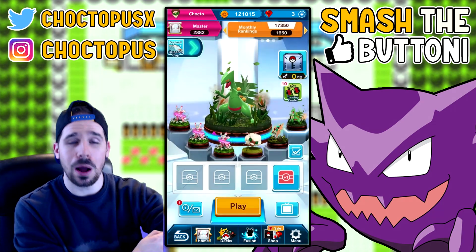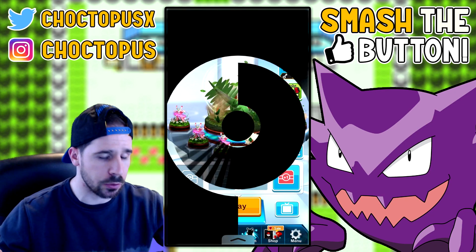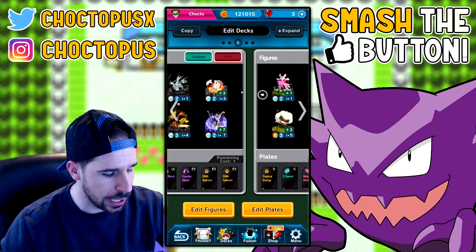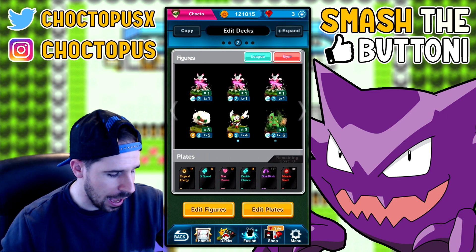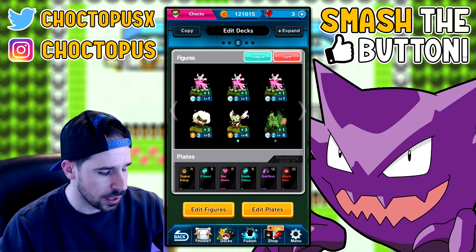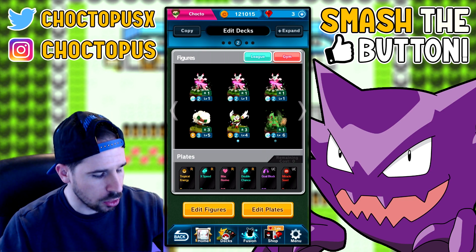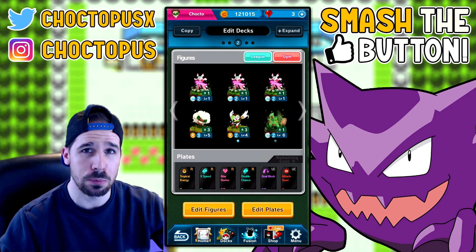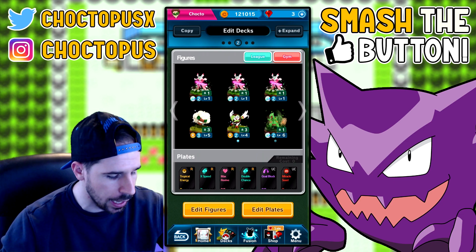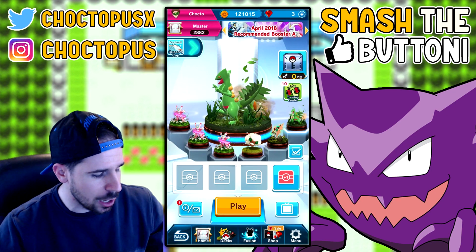Like I said, we probably weren't getting anything good there, but it's okay. Let's take a look at the deck real quick. I want to highlight the plates we're using — I'm still refining it. I might want to work Ludicolo in there, maybe instead of Sceptile. We have Tropical Energy, X Speed, Max Revive, Double Chance, Gold Block, and Miracle Seed.